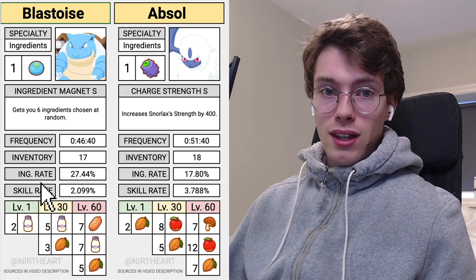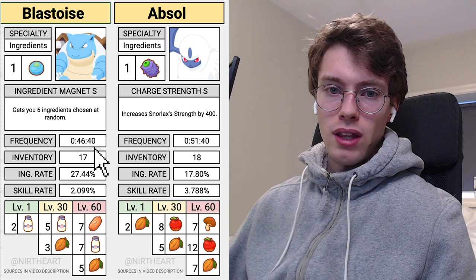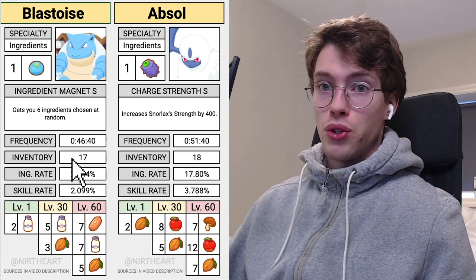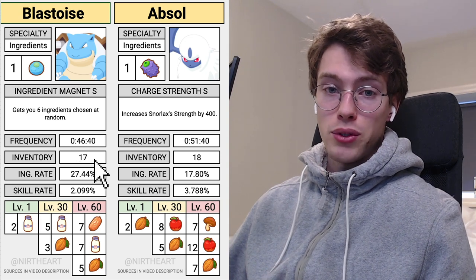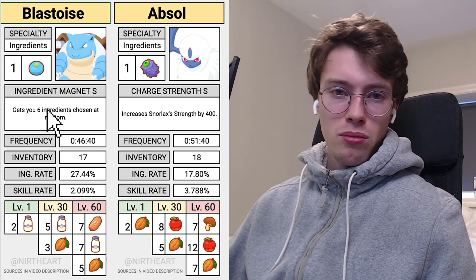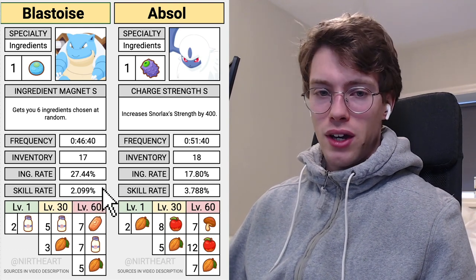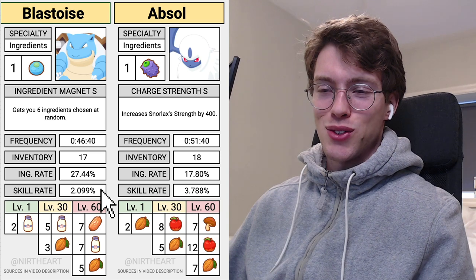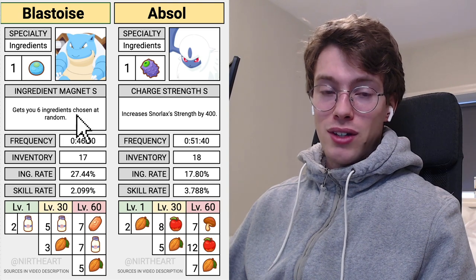The ingredient rate on the Blastoise is incredibly strong — 27% is one of the highest in the game, and the frequency is not bad at all. The inventory is decent as well. Catch it as a Squirtle and upon evolution you will gain another 5 to the inventory per evolution, so 27 in total. The ingredient magnet here is not too much of a boost overall — 2% is quite low — but you will find some tails over time, and if you happen to find a skill level M, that level 5 main skill level is going to be a nice boost.